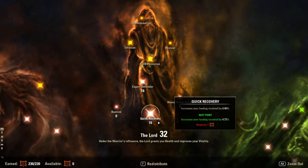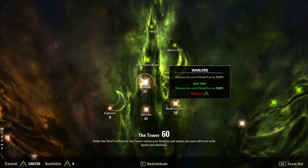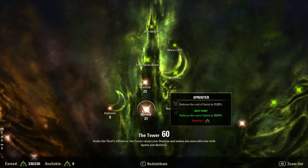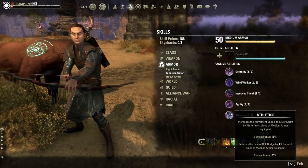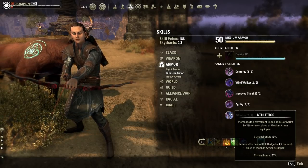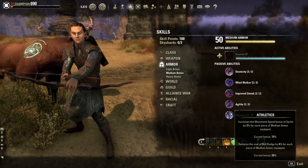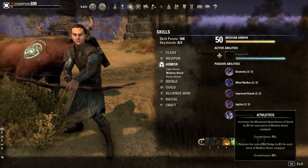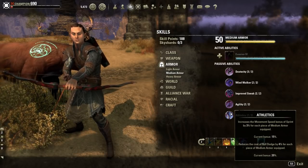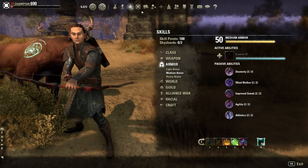We have 16 into Quick Recovery just to give us a little bit of healing received from Vigor. We have 23 into Warlord — 10% break free reduced cost. 21 into Sprinter — reduced cost to sprint by 13%. We are wearing medium armor and have five pieces of it, so we actually get almost 20% reduced sprint cost. We get increased movement speed and reduced sprint cost — so we get 13% reduced cost and 15% increased movement speed. Plus we get a 20% reduced dodge roll cost for wearing medium. This is a very evasive build.